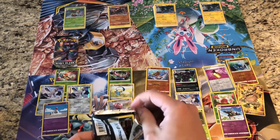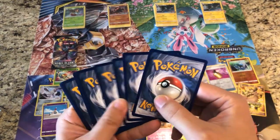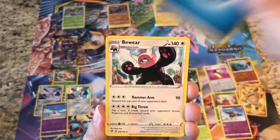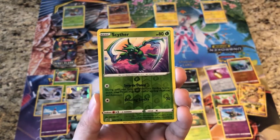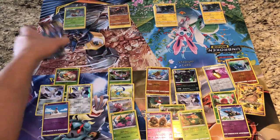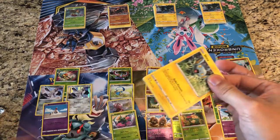But this last kit better have something left in it — this one better give us a hit right now. Last pack — last chance for this Build and Battle kit. Pack fifteen: Honedge, Litwick, Galarian Corsola, Water Energy, Braviary, Palossand, Training Court. Reverse is a Scyther, and the rare is a regular rare Galarian Perrserker. Not even going to talk about that one.